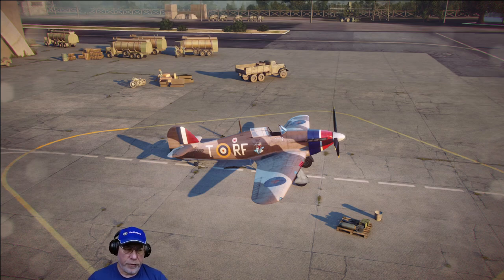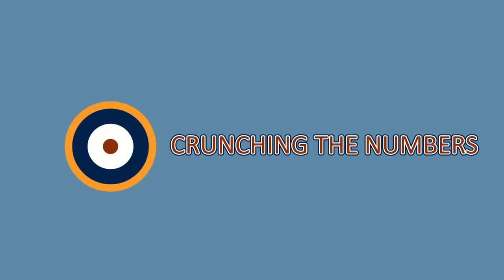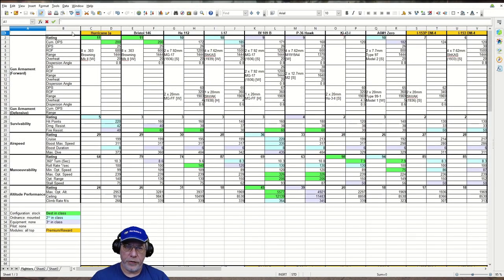The next section of the video will be the customary statistics of the aircraft, but if you don't want to look at a spreadsheet, then use the links below the video to skip ahead to another section. Columns C and D contain the statistics for the Hurricane 1A, and all other tier 4 fighters occupy two columns off to the right. The characteristics you can see in the hangar are shown down the left, and the statistics for each of the aircraft are in the body of the spreadsheet.